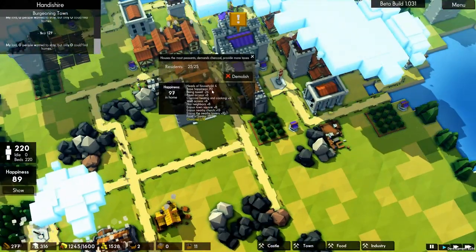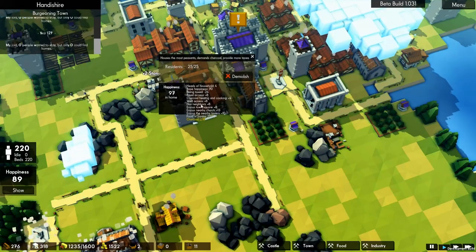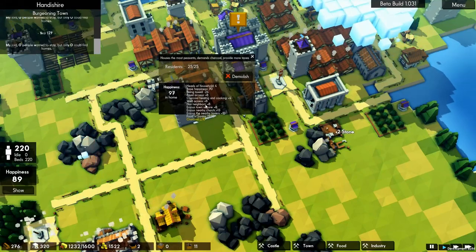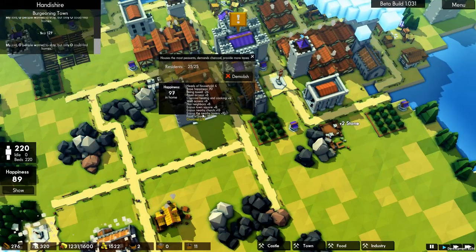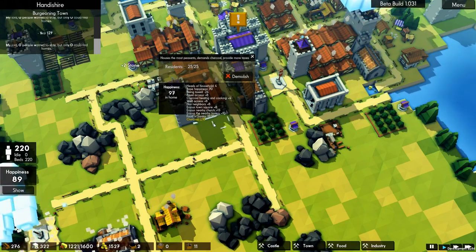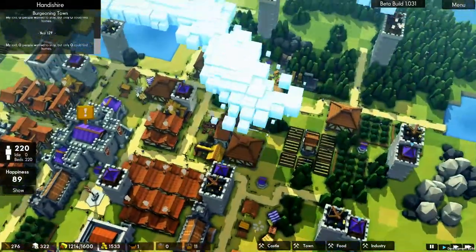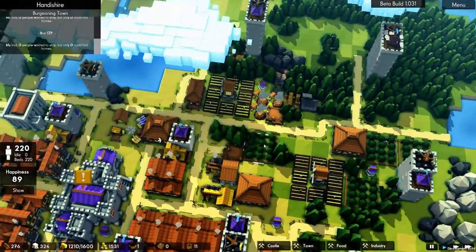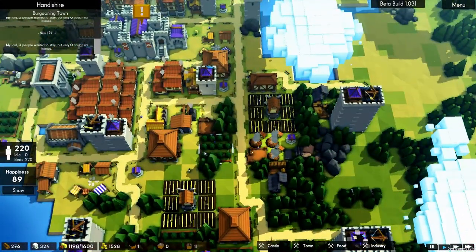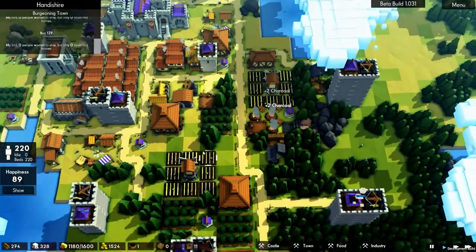Clicking this house - they want a neighbor, road access, charcoal, well access. Town square, church, tavern, and food in the pantry. Charcoal is having a problem - we're finally outpacing our charcoal industry. So we need to boost that as well. Be nice to get it down here, but let's get the wells in first.